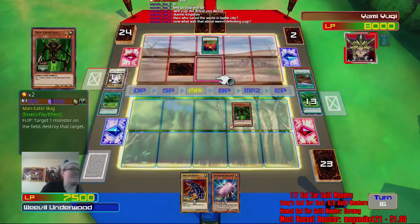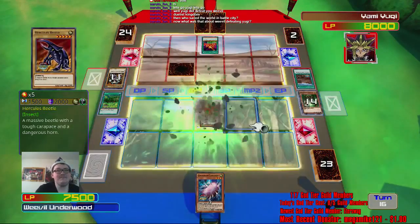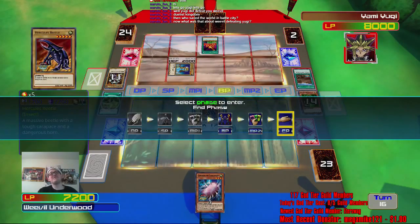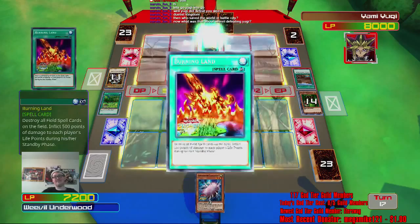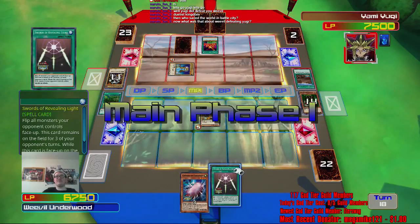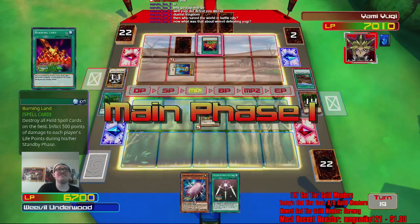Kill Summon Skull! Yugi doesn't know what's coming. I got it now — he can't stop my Hercules Beetle, except by using Mystic Elf apparently. I just gotta draw another Petite Moth — that's all. He's taking the damage even though I'm gonna lose if it comes to just that card. As soon as I get a Petite Moth, I'm gonna use it. Then Weevil Underwood's gonna be on top, like he belongs.